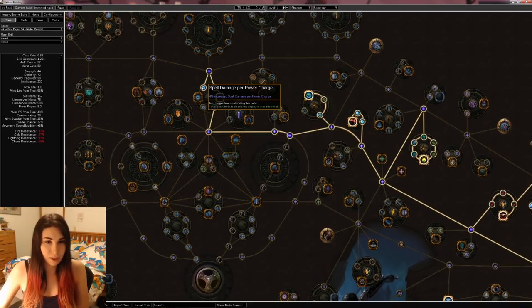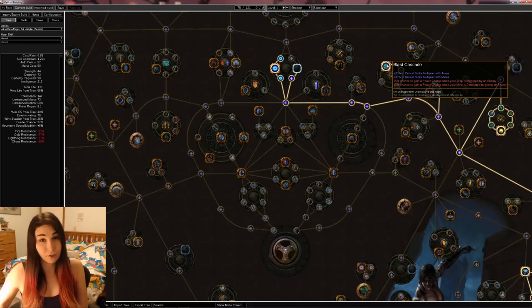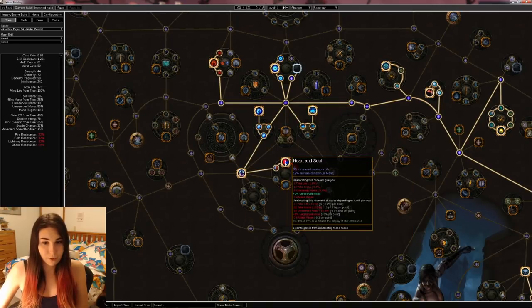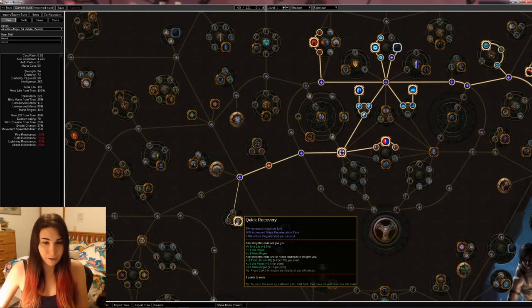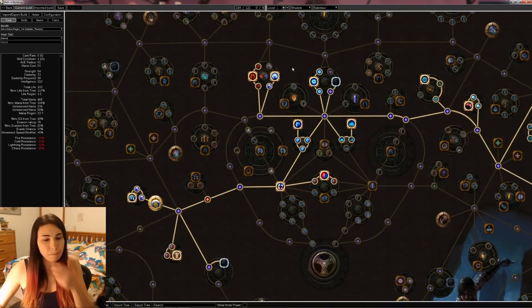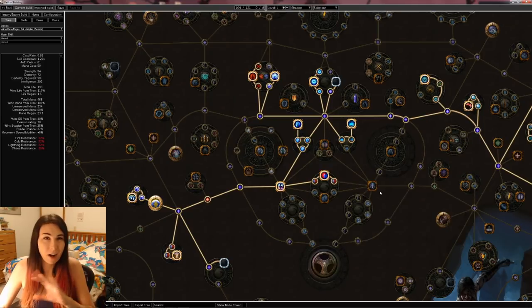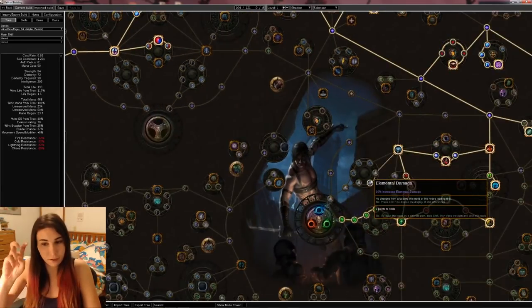I'm going to go across here towards this jewel socket as well as Instability with the spell charge node. Since you have Blast Cascade, you get a 15% chance to gain a power charge when your mine is destroyed or detonated targeting an enemy, and that's going to happen all the time because you're going to be laying down mines like crazy. I'm going to get Blast Radius and then go through Annihilation to get the spell crit, then back around to get Harnsold for more life. From here you can go down towards Quick Recover and the jewel socket. If you want survivability, you can go Mind over Matter with Inspiration and pick up Deep Thoughts, but mines cost a lot of mana — we're talking 100-plus mana per mine — so it's going to eat through your effective HP.